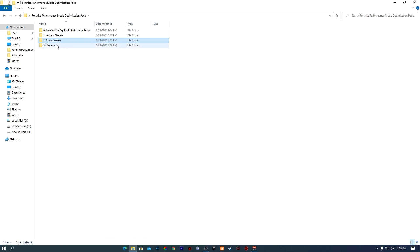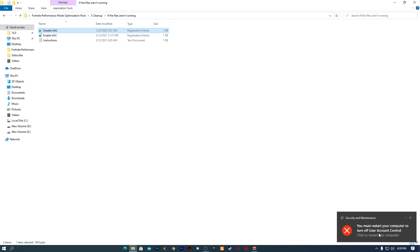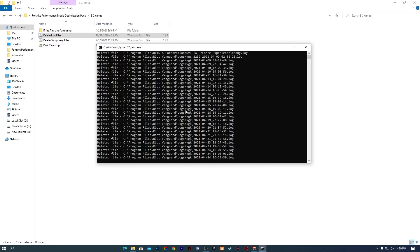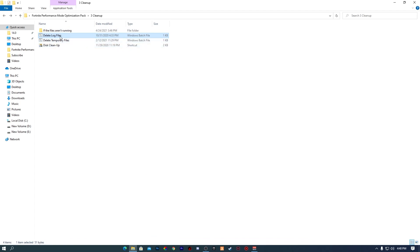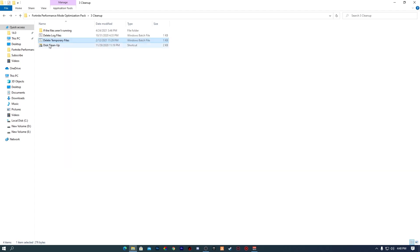Now go back to the main directory and open the Cleanup folder. If files are not running, open the first file and click Disable UAC — right click, click Merge, click Yes, and install the registry file. You may need to restart your PC or turn off User Account Control. Then right click the next script and run it as Administrator — this will delete all temporary and log files. Press any key to close. Then run the next script as Administrator to delete Windows temporary files, which can cause stutters or slow boot. Press any key to close.